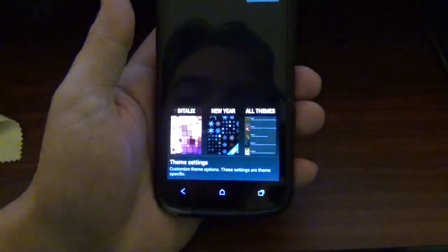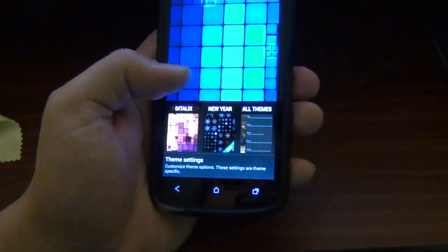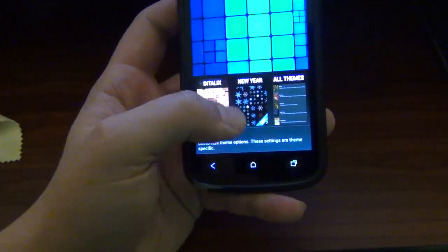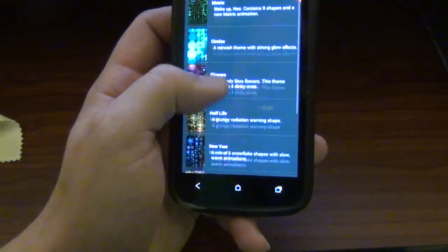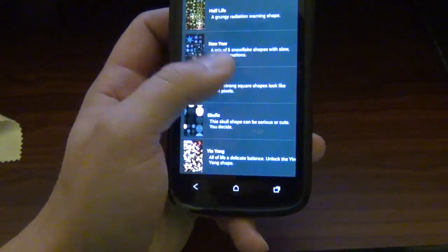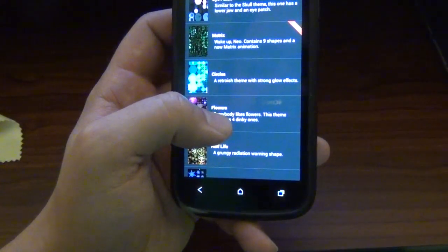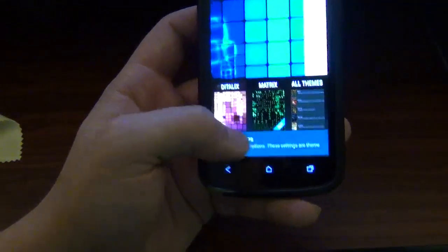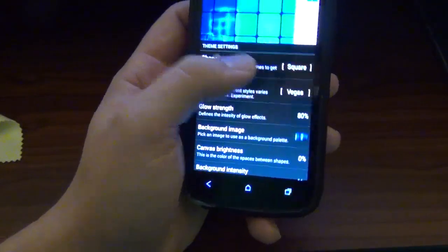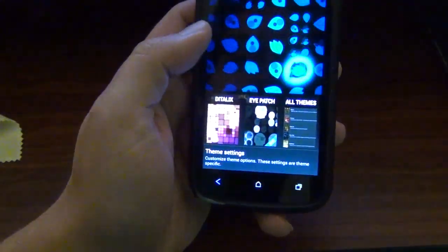Let's go into the settings. They have all kinds of themes too. Some of them you do have to pay, but others you don't. They got a New Year's theme, they got all these themes — so many. There's a store right here, which is kind of cool. It's got Matrix — that's pretty sweet. But if you go to your theme setting, there's a lot of options. You can have leaves if you want. Now we got leaves.